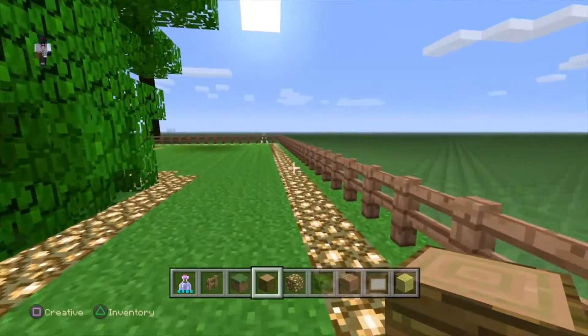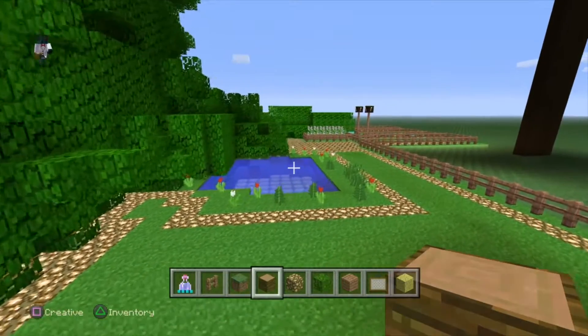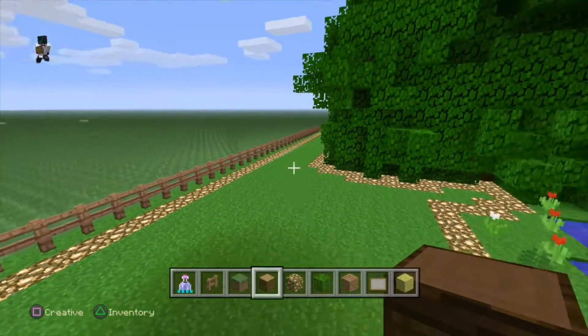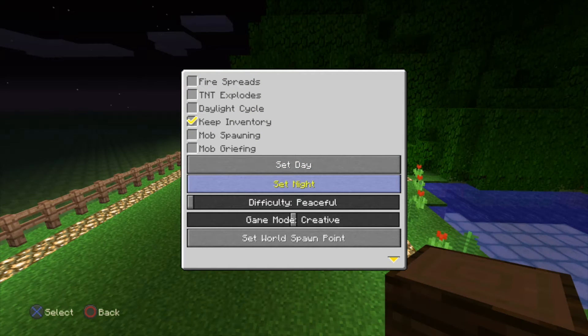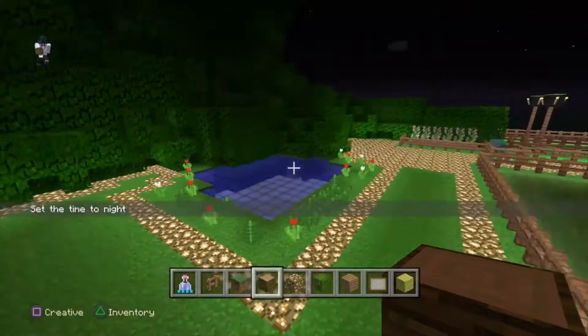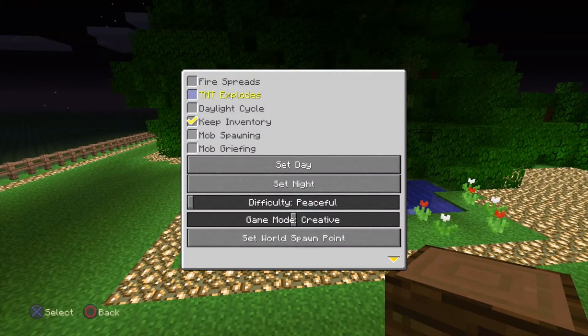We have some flowers and we lit the whole ground up with glowstone, because it looks really cool at night, and we had that pond too. I'll show you — at night it looks like this, it looks really nice. So that's nighttime.